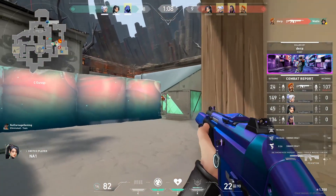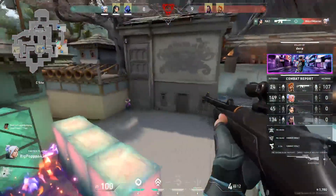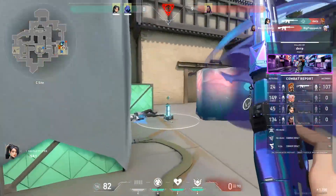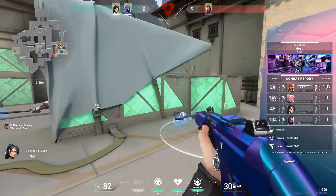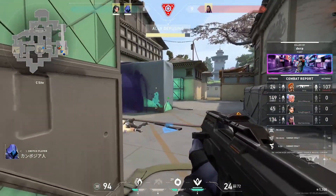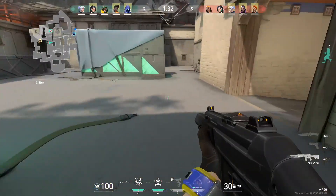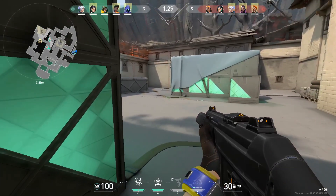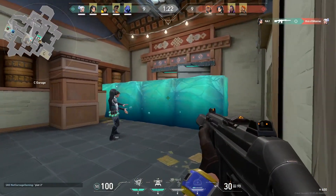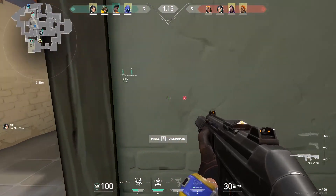With this team comp, if you're able to hold players off a site for a good amount of time, spot them, and allow teammates to rotate, you should be really good. Cypher's triple iron cages slow players down and his camera provides intel. Sage is the ultimate staller in Valorant. Killjoy's defensive utility makes it very hard for teams to push her site. Brimstone's smokes delay pushes further — teams probably won't push through them — and Sova provides additional intel alongside the other sentinels.